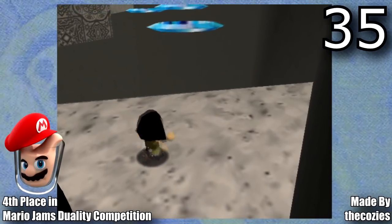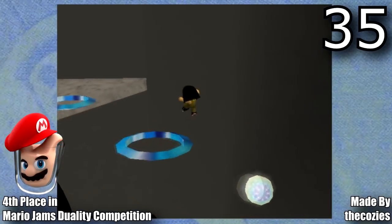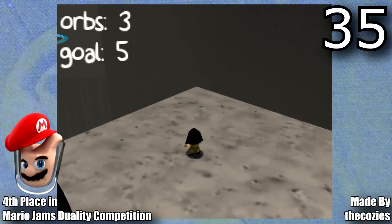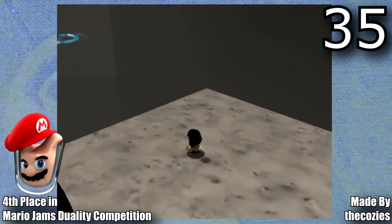Next is Lucy's Levitation, made by the Cozies. This hack was made for the Mario Jams duality competition and ended up placing 4th place. This hack is really cool because it contains so much custom coding and so many unique mechanics — it really makes you think about what you can do with Mario 64 ROM hacks.